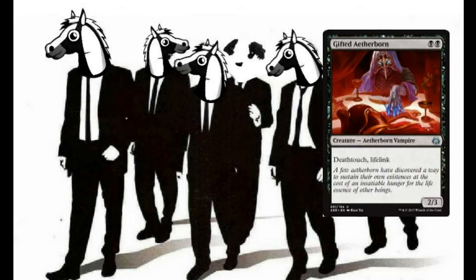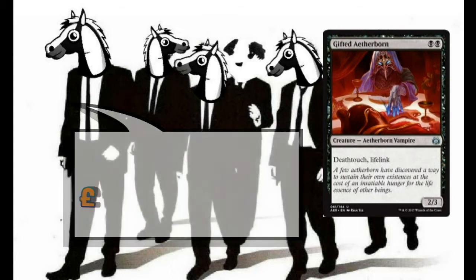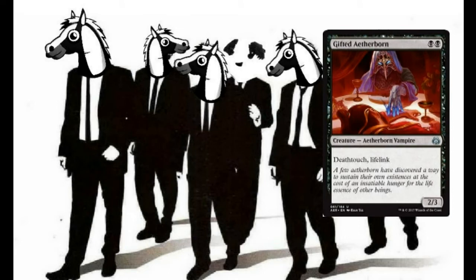For the two-drops we start with a playset of Gifted Aetherborn for two black mana. We have a 2/3 Aetherborn Vampire with Deathtouch and Lifelink. This is super good — we get these out early, we can start gaining life for our alternative win condition, and if it's later in the game it is very, very good at destroying big creatures. If we've got dinosaurs coming at us we can at least kill them off with our Gifted Aetherborn.